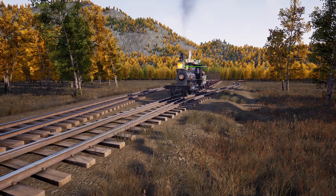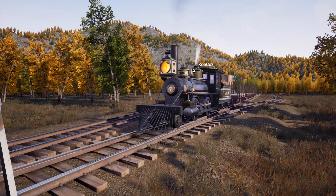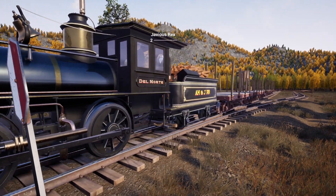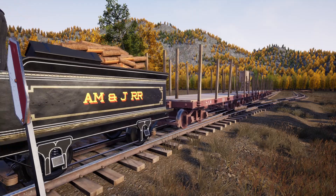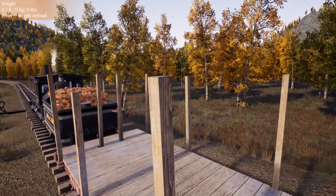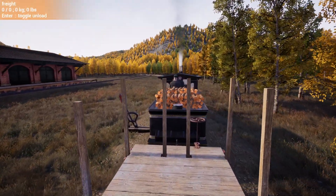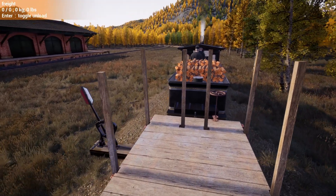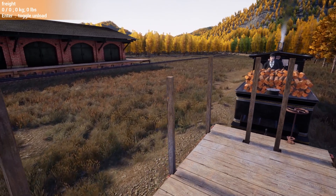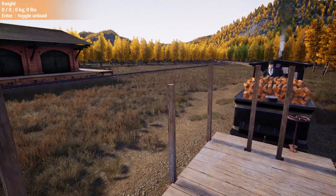This is a Montezuma-class engine — as you guys saw at the end of the last video, we bought this. So we're going to put her into service. I'm going to have Micah and Javius run the train and start selling product. I am going to finish the railway out into the valley and get connected up to the smelter and also the iron mine, so we can start doing some of that stuff while these guys run missions.